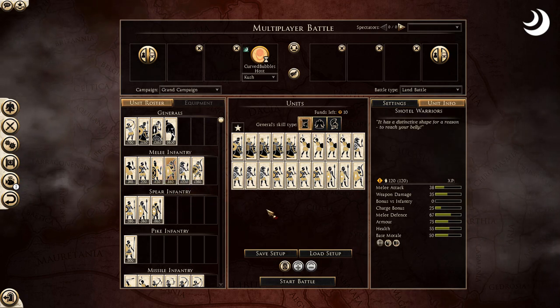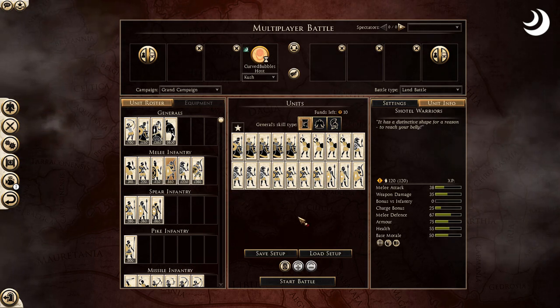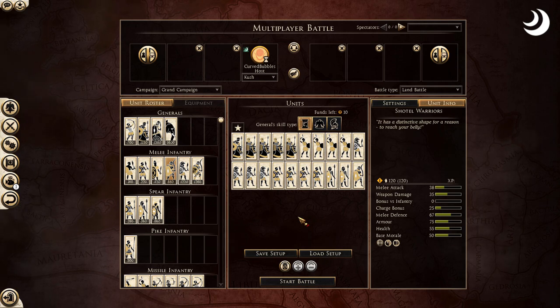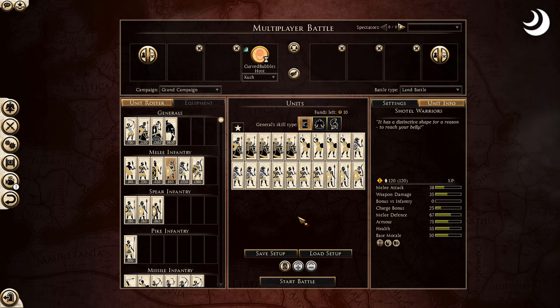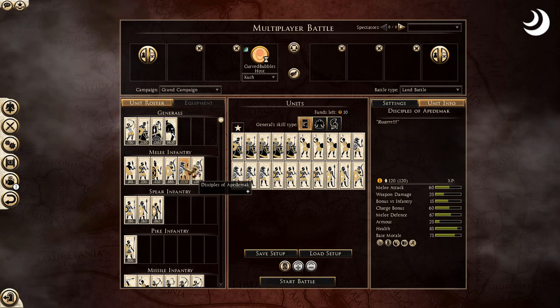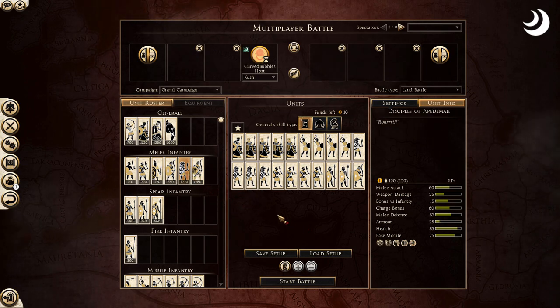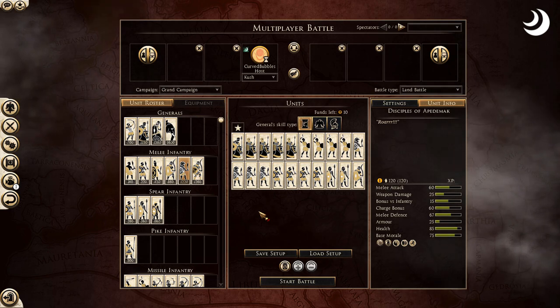Shotels have good armor piercing. Something about Kush in general — the Shotel warriors, especially the armored Shotel warriors, are very good at armor piercing. If you're going up against a heavily armored faction like a spear faction, these guys will do a great job. They won't do as well against lightly armored factions like Lusitani or a barbaric faction. The one unit that does very well against all melee is the Disciples of Apedmek — probably my favorite melee unit in the game, the best if used properly with the right charges.